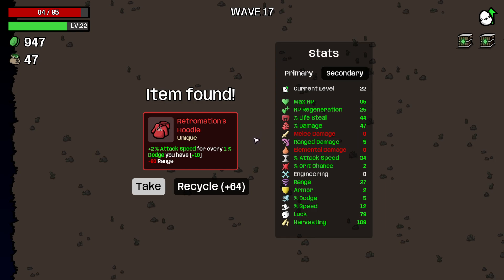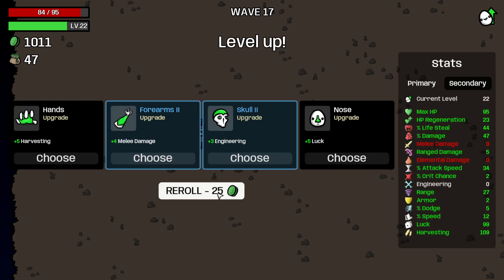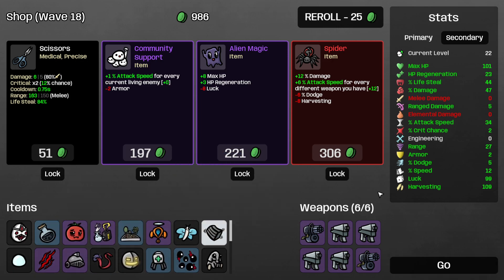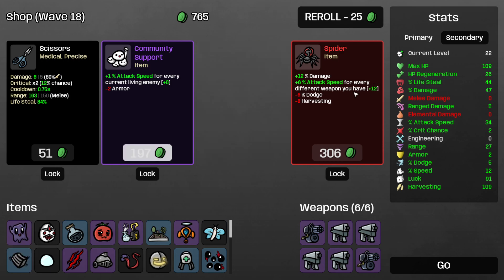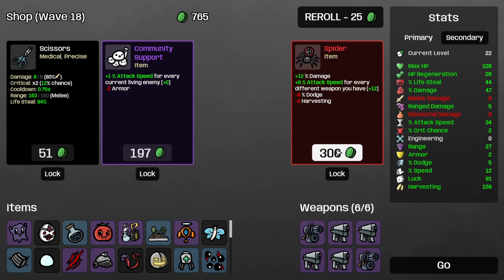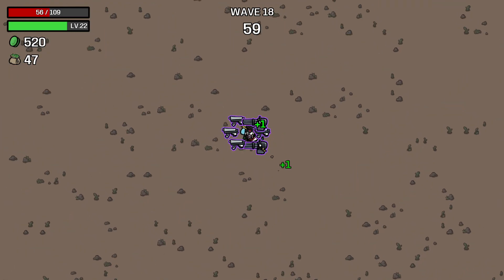We found retro hoodie which gives 10 attack speed but we lose all our range — no no, we're gonna make that into money. Luck against HP regen — throw luck away for max life and HP regen, that's the most definite yes I've ever seen. For every different weapon we get, attack speed, otherwise we only gain damage and lose dodge. 12% attack speed and 12% damage, 6% damage, 6% damage, 12% attack speed — lose a dodge and harvesting. I borderline don't even have dodge so let's buy this.